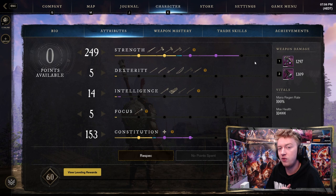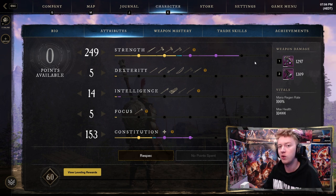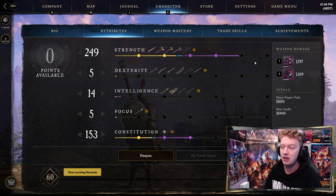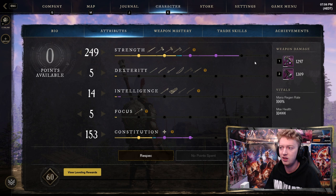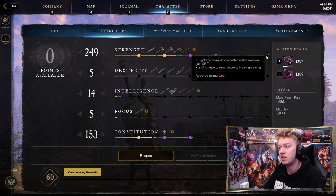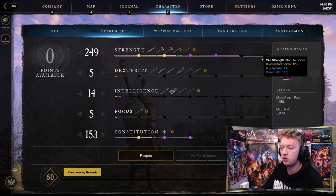Starting off with attributes, with your gear plus skill points spent you want to get up to 249 strength and stop exactly there. Do not go over it because currently 250 to 300 is bugged — essentially any Great Axe attack you just stand there for one full second afterwards unable to move, which makes you extremely vulnerable. Once that is fixed, go all the way to 300 strength because light and heavy attacks gaining grit will be amazing.